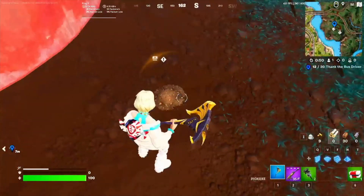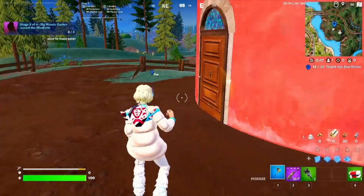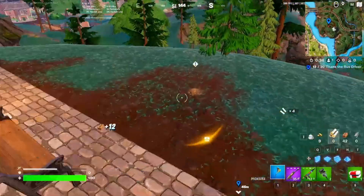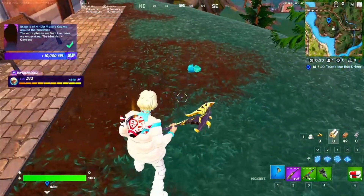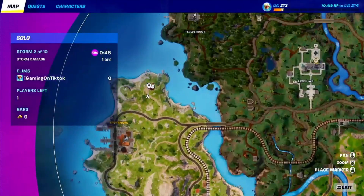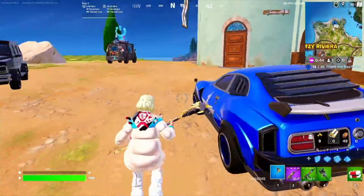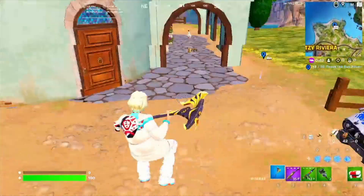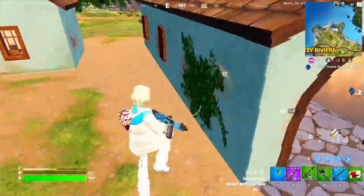You can get the second and the third mosaic as well on this location, but just for the sake of the video, I'm gonna show you the third windmill as well so you can complete this quest even if you cannot find the two caches on the first one. The third windmill is on the northeast of Ritzy Rivera and, as you can see, this is the last windmill on the map. You can go over here and then find one of these cache mosaics.